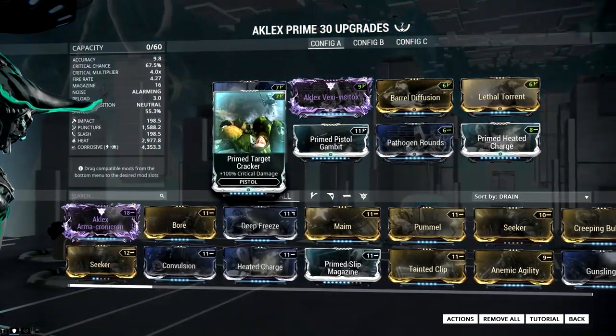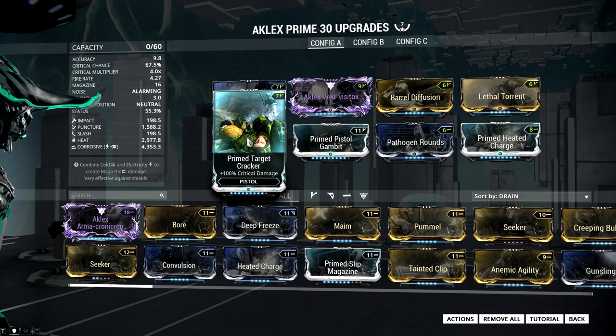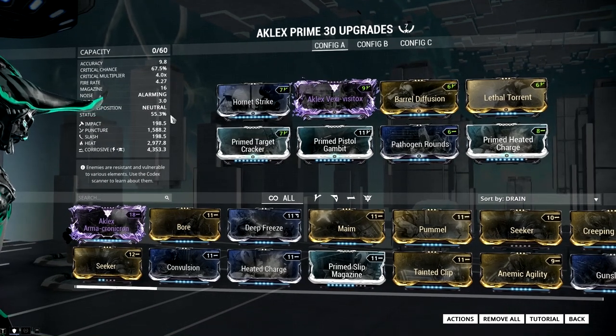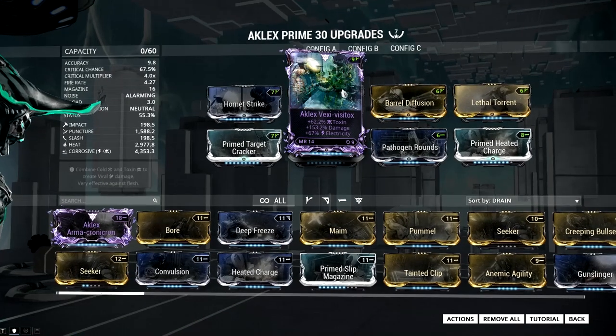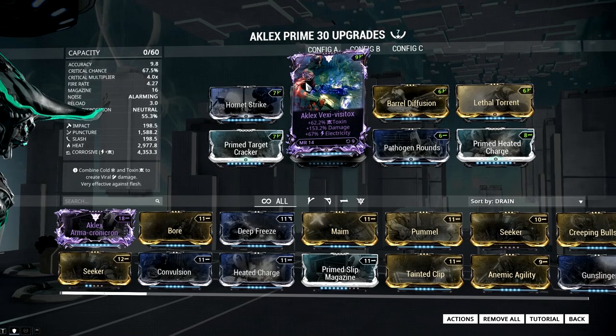I knew the thing would come out, so I kept two rivens for it, and they're both pretty good. However, the disposition on them before was strong, and now that the Aklex Prime came out it's already neutral, so the mods were nerfed by about 30% already. That kinda sucks, but they're still pretty good — they work.